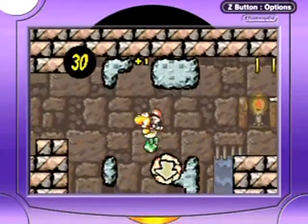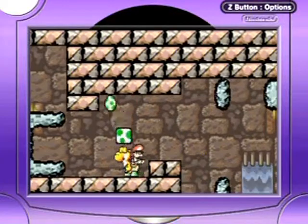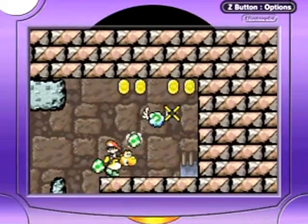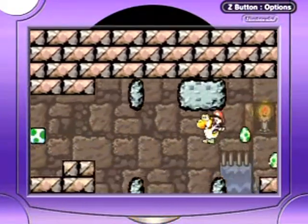Oh, hidden thing — stars, stars! I think the key is on the right side there, but I just want to refill on some eggs here. I think this is the key — oh no, it's not the key. It's coins and a red coin!